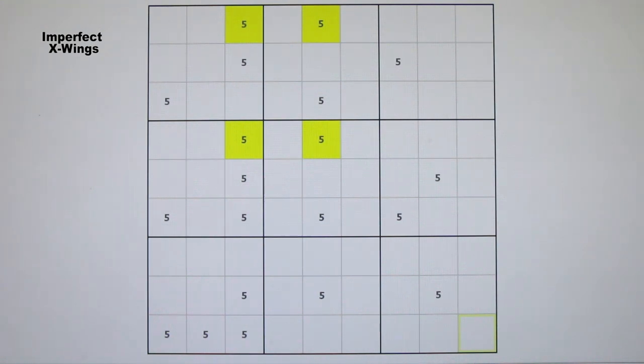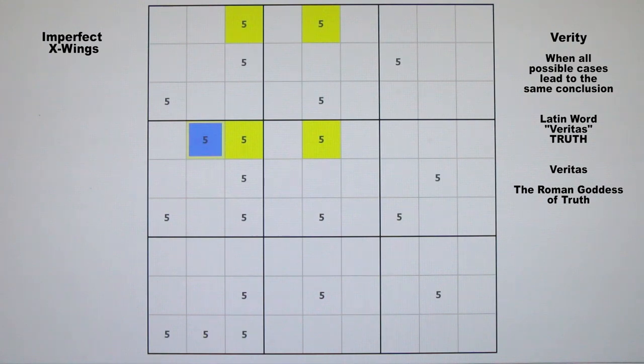But what happens if there is an additional candidate 5 in row 4 that seemingly spoils what would have been a perfect X-wing? As we learned in videos 4 and 4A, in Sudoku we often look at all possible cases in a certain situation, and if they all lead to the same conclusion, then we know that conclusion must be correct. This is called a verity, from the Latin word veritas, meaning truth. So let's apply this principle to this imperfect X-wing. The extra candidate 5 here in row 4, column 2, or R4C2, is known as a fin — an exofin, to be precise, but let's just call it a fin for now. I will always highlight the fins in blue.